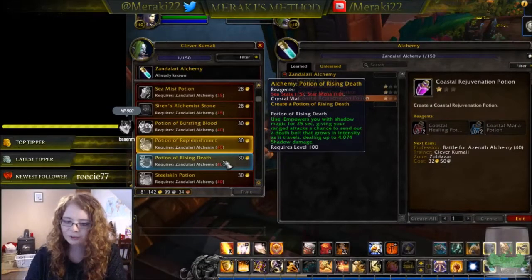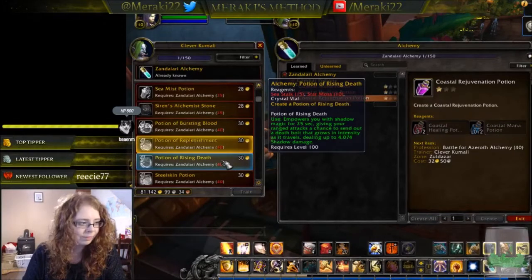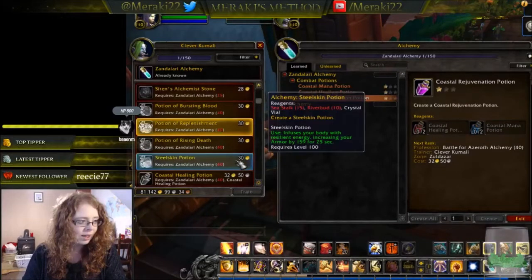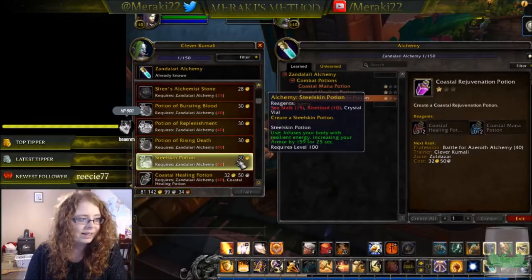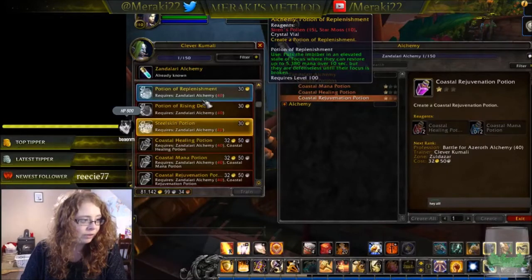The Potion of Rising Death would need your target to be far away for maximum effect since the bolt grows as it travels — interesting mechanic. The Steel Skin Potion infuses your body with resilient energy increasing your armor, which is fairly straightforward. Those are all available at level 40.